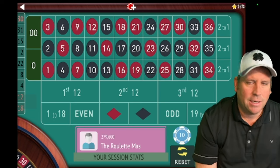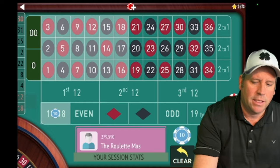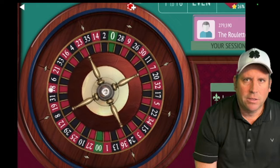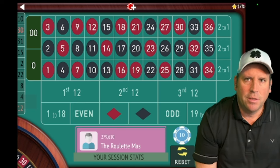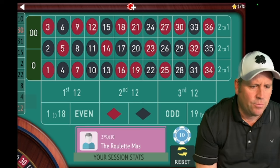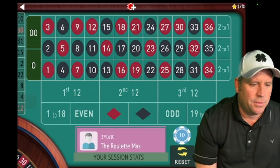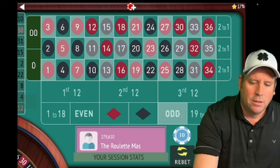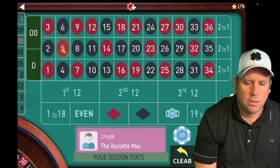Now we have low, low, high, high — that's definitely a trigger. So we're going to go opposites — the opposite of high would be low, and that's for $10. The other thing I was going to tell you about is the progression. I changed it to my Play Like a Pro progression with a $1,300 bankroll, just doubling the bets from $10: so $10, $20, $40, $80, $160, $320, $640. Now we have odd, odd, even, even — that's a trigger. So the next one would be opposites, and the opposite of even would be odd. We're on opposites until we win, and we got the win.